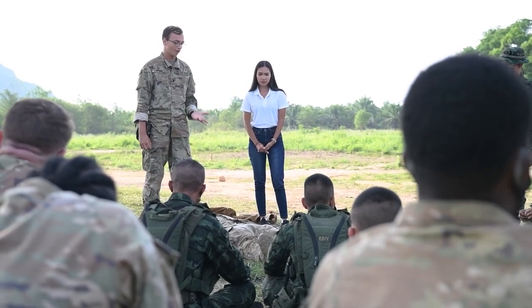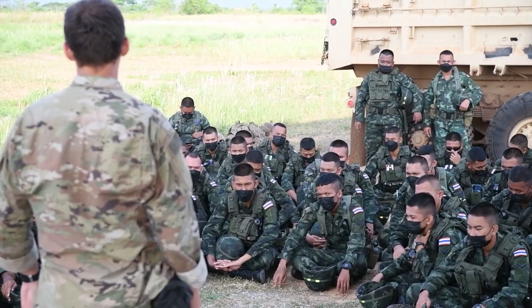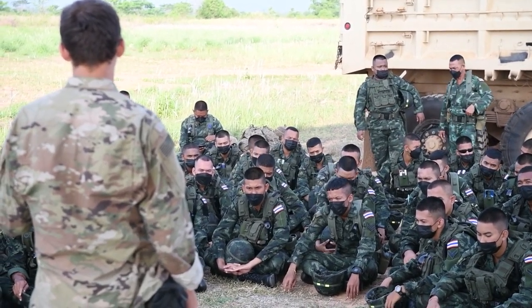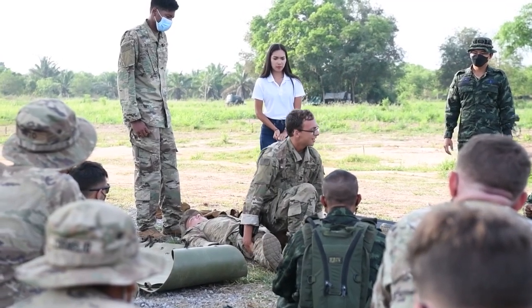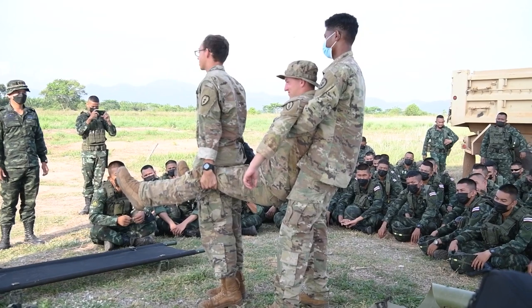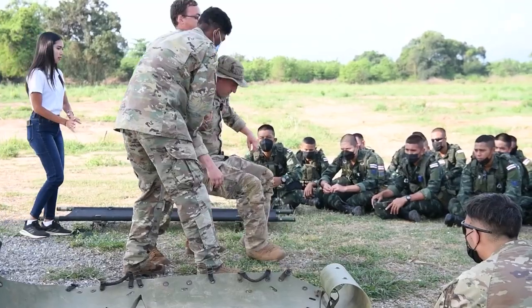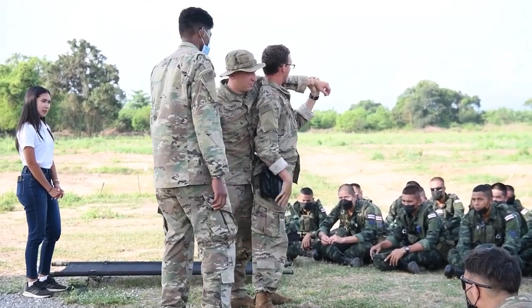We'll go into the fore-aft carry, which is a really easy one. First, we're actually going to do a drag. You're going to go down and grab him behind his knee or his knees — that's a real easy carry and it can go like 100 meters, just depends on how long.